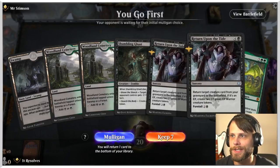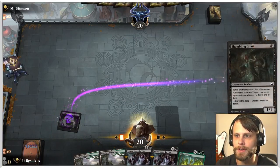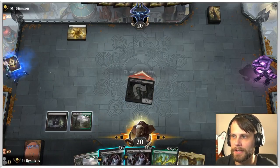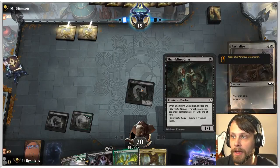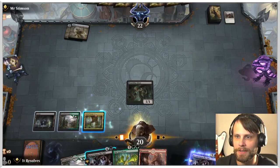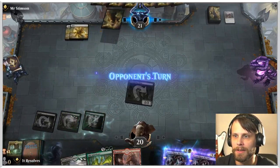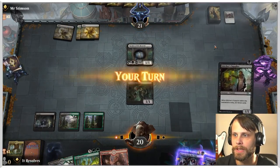Here we are for game number two, and this is another easy keep in my opinion. We don't have quite as strong a hand as the previous round, but we do have a nice little one-drop here. We can foretell Return Upon the Tide, which gives us some options later in the game. Let's go ahead and attack in first, then foretell this and see what we can do. We have the four mana here, so what we really need is just some discard outlets.